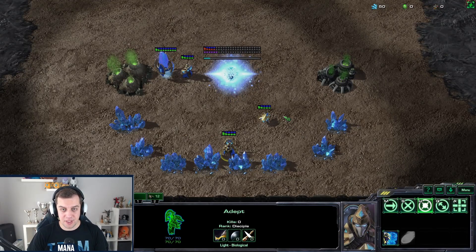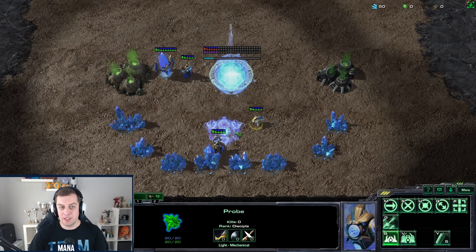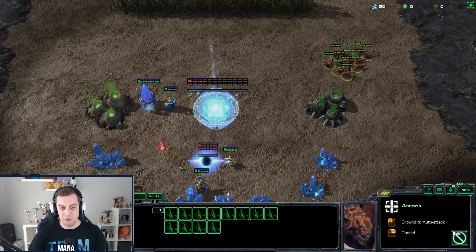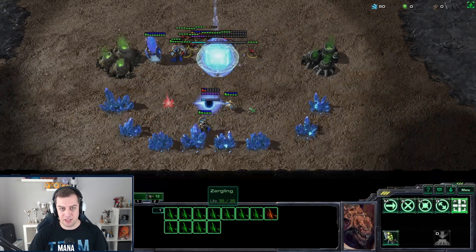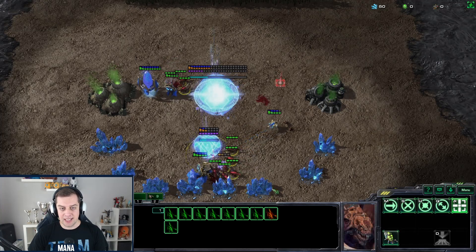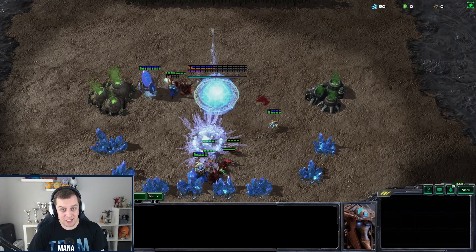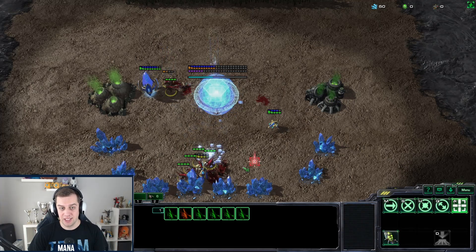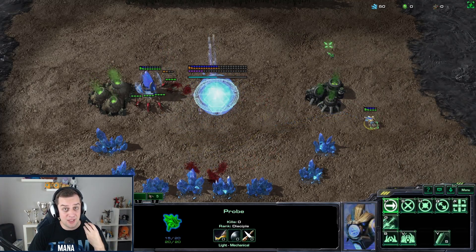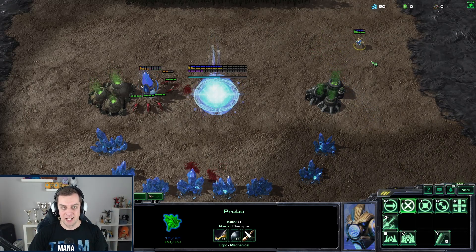Example number two: in Protoss versus Zerg, most of the time you take your third base with a minimal amount of units. You create a battery and a pylon to make a kind of wall-off to block the Zerglings in. Most of the time the Zerglings attack the Adepts and the battery kind of splits them, and then I can cancel the shield battery to gain the resources back. But now I cannot cancel the shield battery, I lose the fight losing even more minerals, and I cannot get the minerals back or use it as a tanking building.